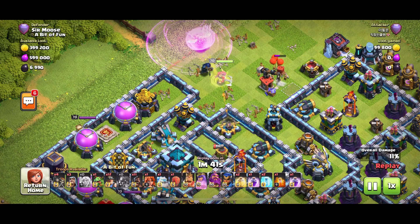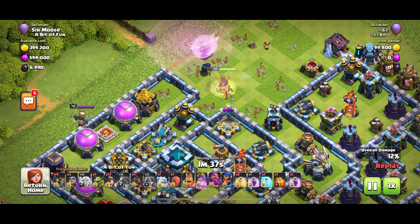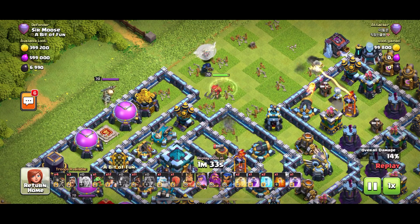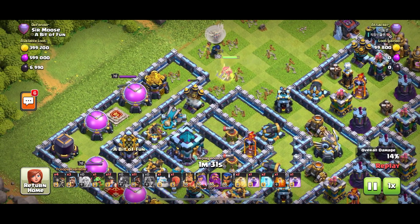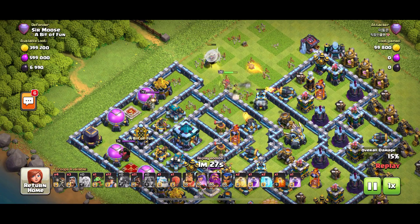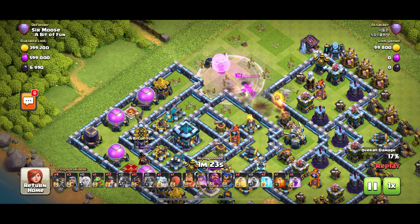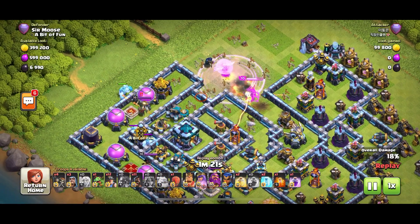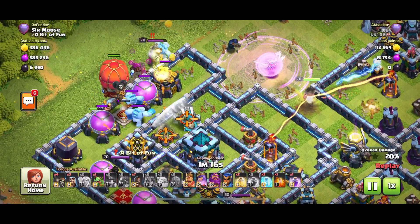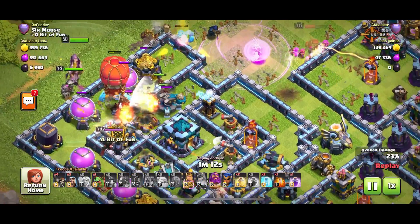But are the defenses going to overwhelm her? There are so many defenses around there - that nasty single target inferno to the right and a scattershot to the left. She is under fire - this is not good for the enemy queen. The rage spell is down but she's doing okay. There's an ice golem over there with a stone slammer, and my ice golems have come out - the ice golem car wash - but they cannot wash the stone slammer.